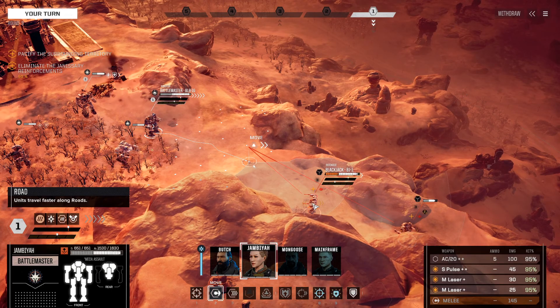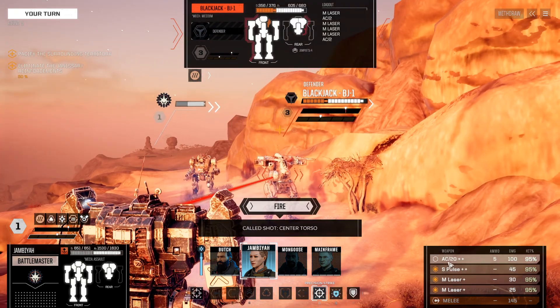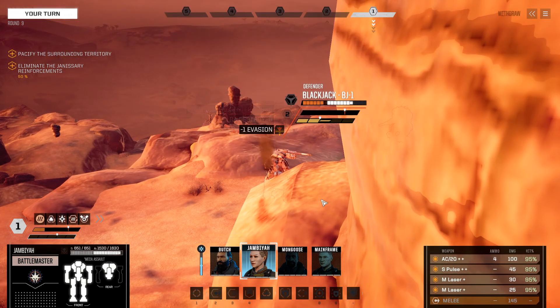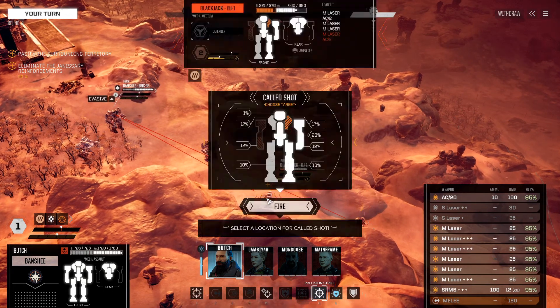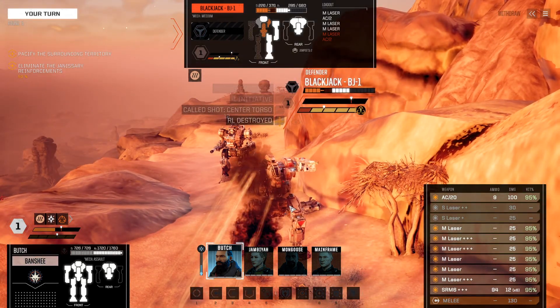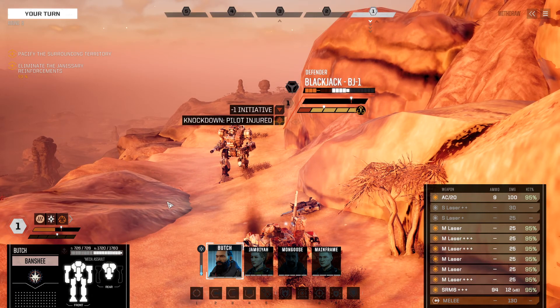We're just going to move in with the Battlemaster and focus our fire on the Blackjack. That could have gone a lot better, but it also could have gone a lot worse, if I'm honest. The Banshee can just ooze its way on in. I really hoped the Blackjack would die there — it's because the AC-20 hit the leg that he didn't die. But that'll have to do.